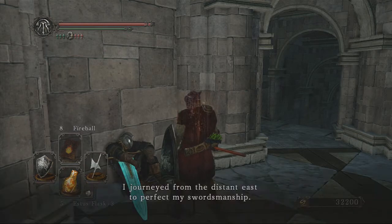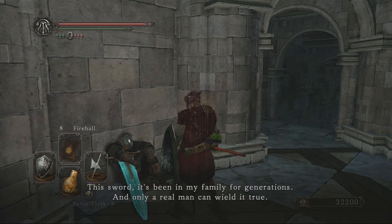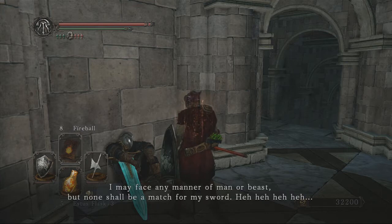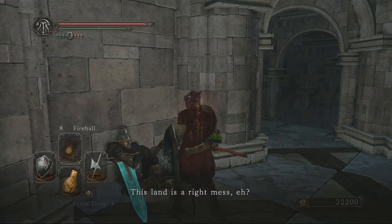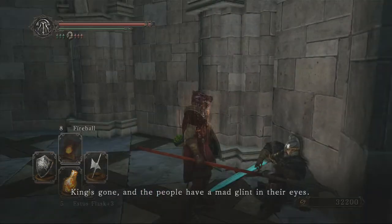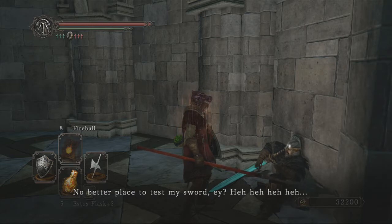NPC dialogue: "I journeyed from the distant east to perfect my swordsmanship. Legend has it that powerful beings slumber in this land. This sword has been in my family for generations, and only a real man can wield it. I may face any man or beast, but none shall be a match for my sword. This land is a right mess, eh? King's gone, the people have a mad glint in their eyes, the land itself is overrun by terrible beasts. No better place to test my sword, eh?"